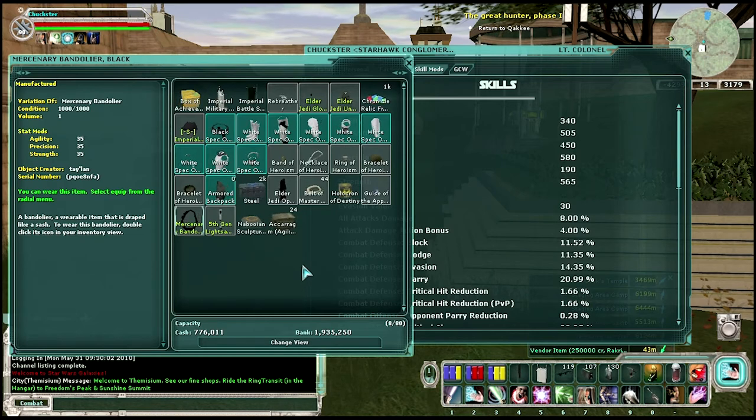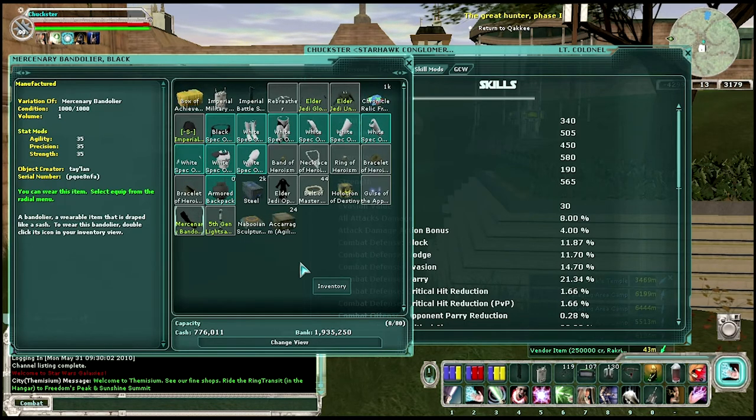If you want to stack these mods, remember that your mods can be on all nine of your armor pieces, or seven depending on what kind of armor set you're putting on. If you're trying to stack stat mods, you want to do a nine piece. The nine pieces plus your belt, your shirt, your bandolier or backpack, and if you're not using a belt, you can also use a personal energy shield.